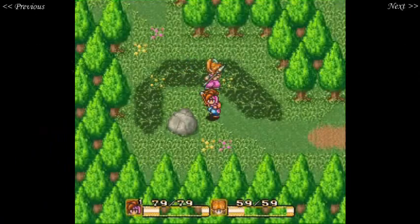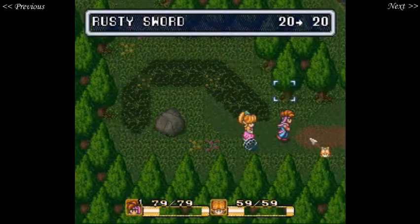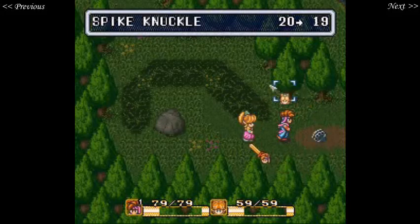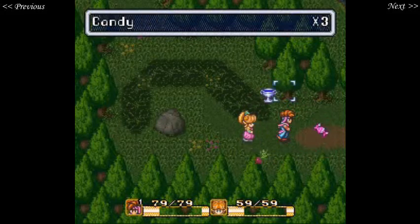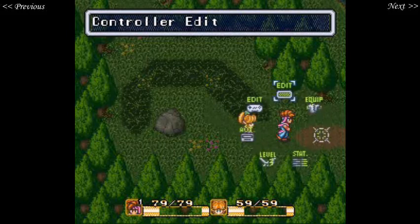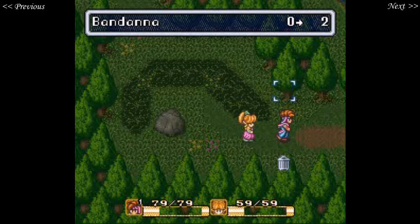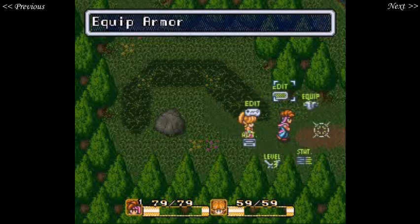Hello everyone and welcome back to Let's Play Secret of Mana. When we last left off I just quickly went around to the town, but also I discovered something else. If you push up in the menu you go to the next menu, which has the consumable items and then the actual important menus — such as what's actually happening. Importantly, I can equip the bandana that I bought ages ago.